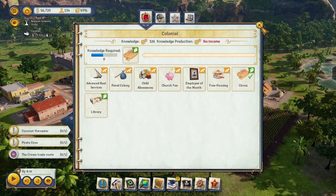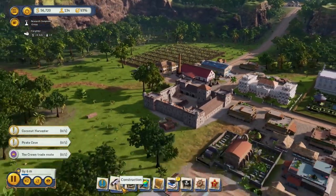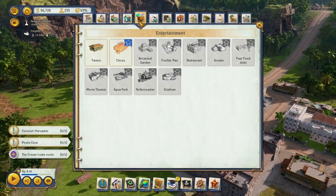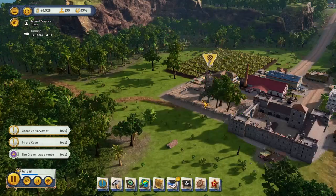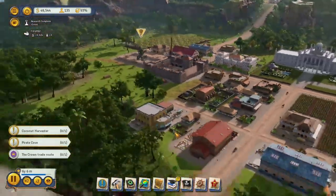Let's do circus mode — even though we don't have a circus, we should probably build one. Give them something to do other than go to the tavern, right? We'll put the circus right here.